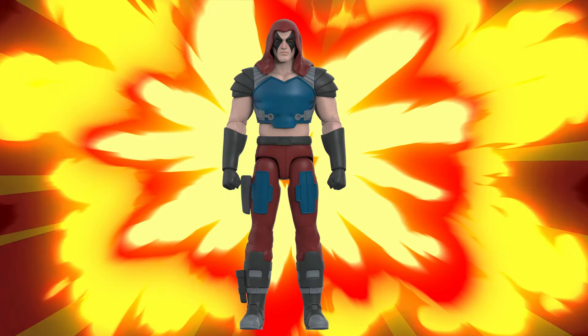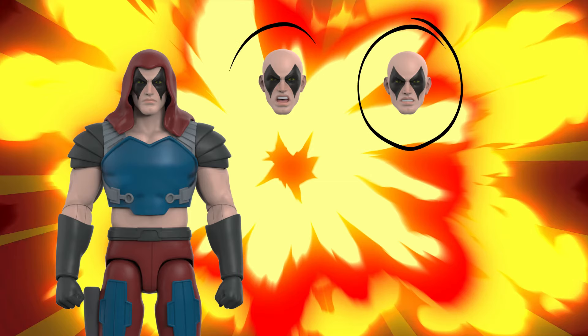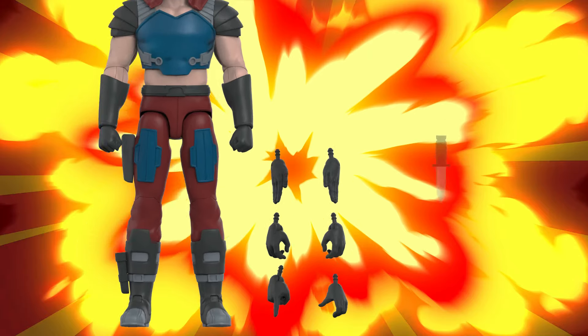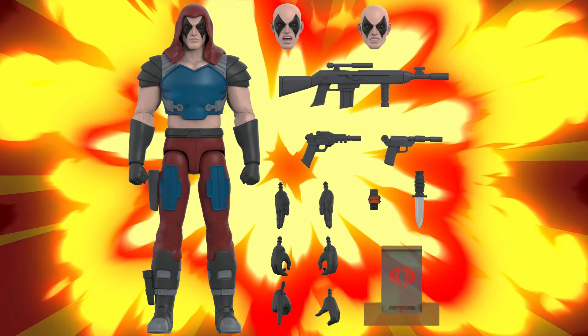Let's start off with Zartan. It comes with three heads: his normal expression, the starting to get upset expression, and his really upset expression. We got eight sets of hands — trigger hands, rifle holding hands, open hands so he can slap around the dreadnoughts, and fist hands for hand-to-hand combat. He's got his knife, not one pistol but two, a watch, his rifle, and that bomb that gets him in trouble every time.